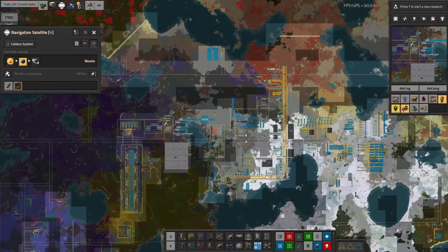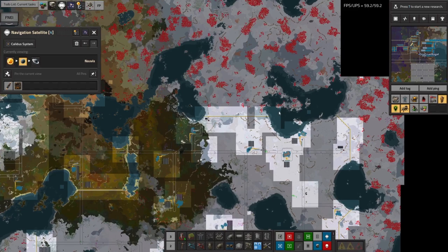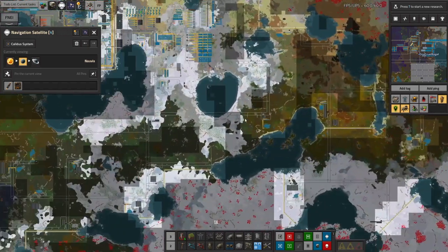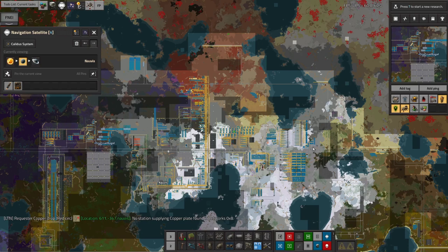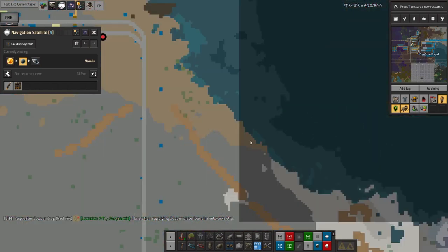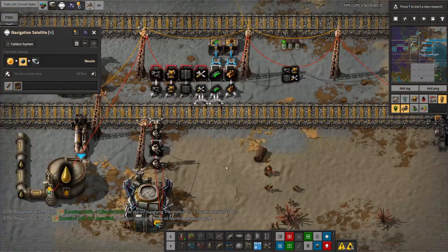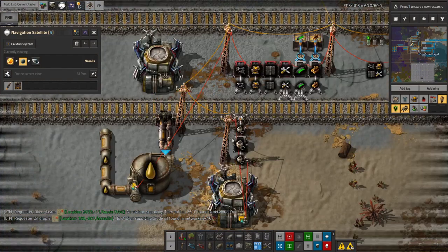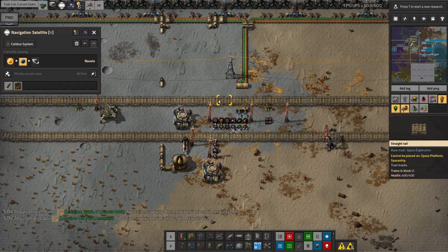I've only done this for the one outpost so far. The rest haven't been getting the same level of attacks, but I probably should do it for all of them for completeness. I don't really want to spend all the time wandering around Norvis setting these things up — this is probably the ideal use for a Spidertron. I should send one over in a spaceship and have it walk between outposts building up the little extra bits required, which is just two inserters, a chest, and a roboport.